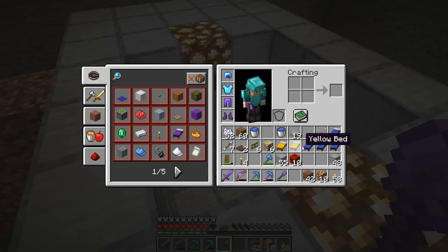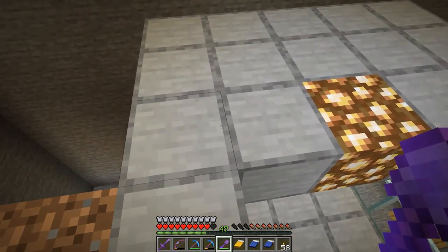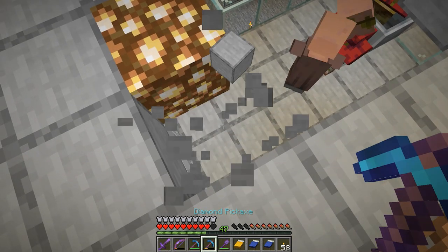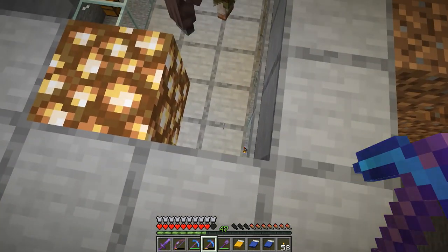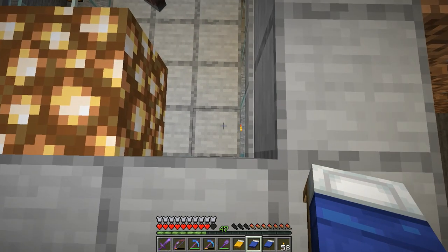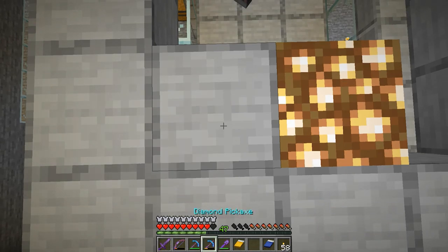Now we can go ahead and drop the beds down. I think I'll do two of the blues and one of the yellows in each one of these. I want to put them facing this way, with their heads towards the pillager.